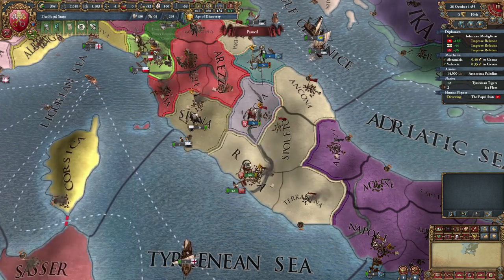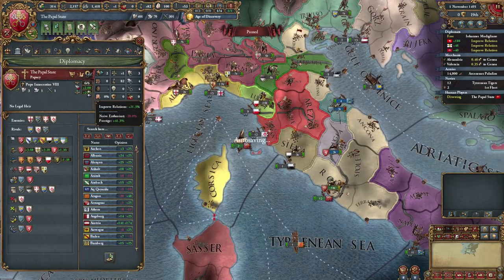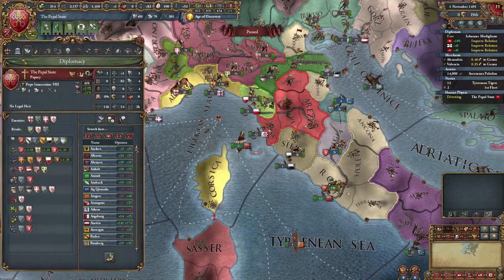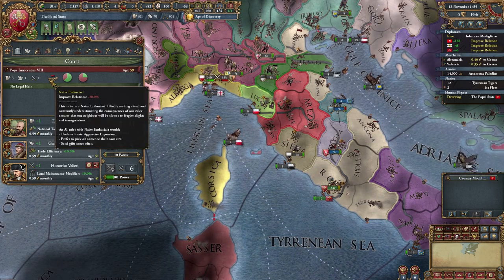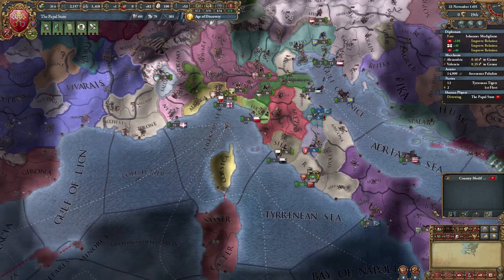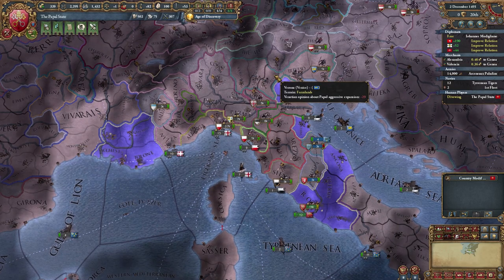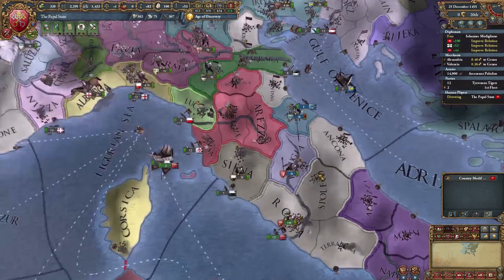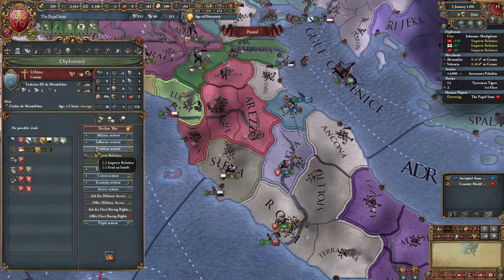I'm also really glad this prestige is so high, because that gives me a ton of improved relations, which we certainly know I need for my idiot of a pope. Look at this dude — look at that naive enthusiast. Disgusting. How am I supposed to conquer Italy if people keep hating me all the time? Impossible, it can't be done. You know what I can do though? I probably should start integrating my subjects.